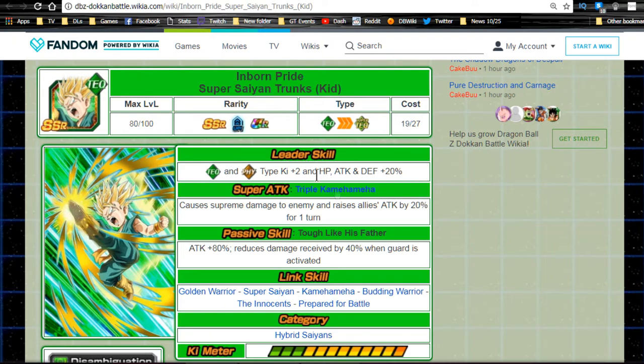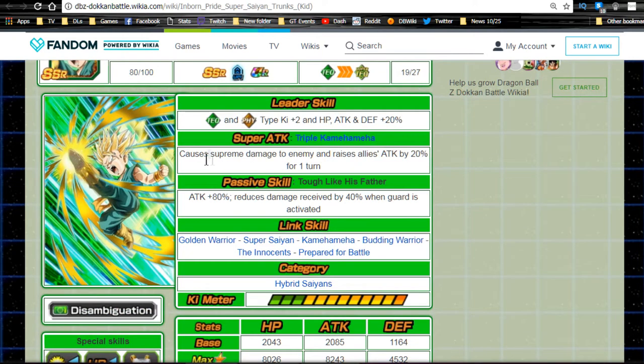His super attack, 'Super Tech Supreme Damage — Triple Kamehameha,' raises allies' attack by 20% for one turn. You want him to attack at the beginning of the turn to utilize that buff, so everyone after him gets the attack boost. If he gets a double attack, he'll also do more damage since he already raised his attack by 20%.